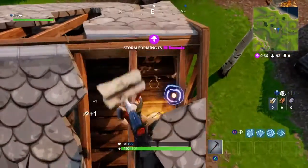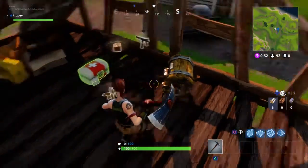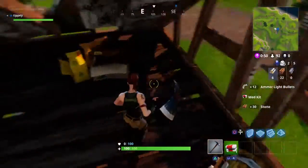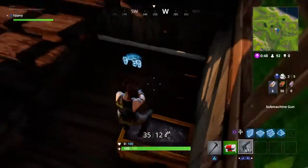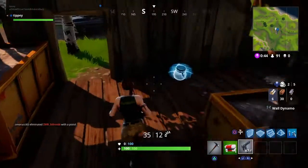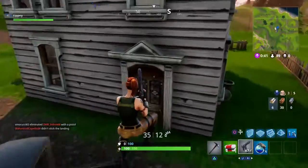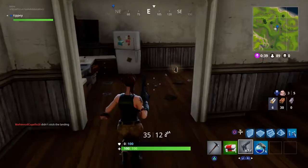There's usually a chest in the shack, so that's quite good already, and there's usually a chest in the house as well. Look - medkits, that's actually quite good. A submachine gun, that's decent. A wall dynamo, not too bad, I'll take that. And then a shield potion. So far from the shack, that's actually quite good loot.